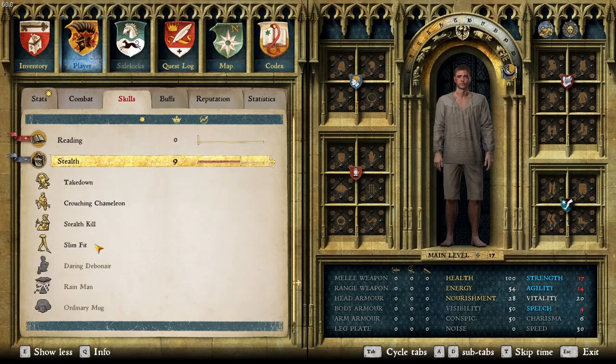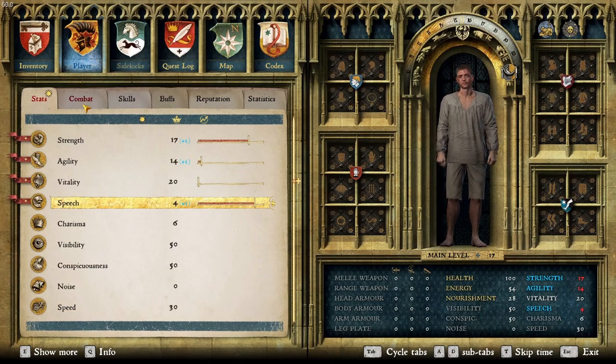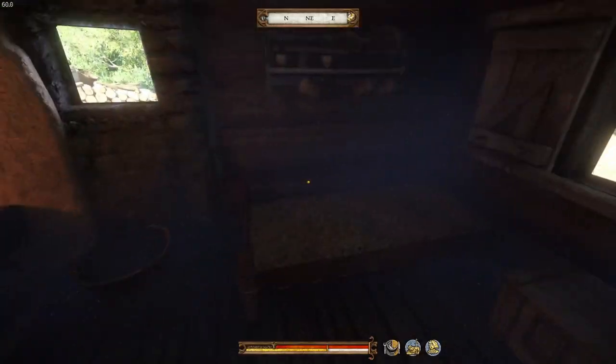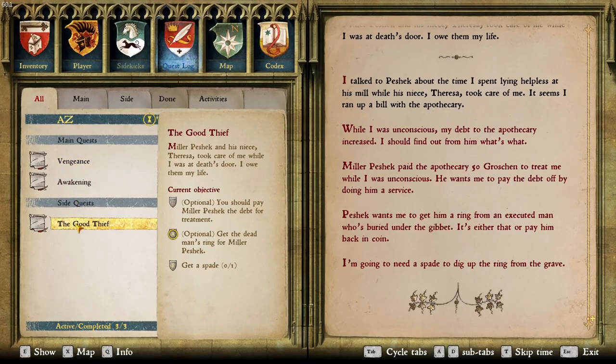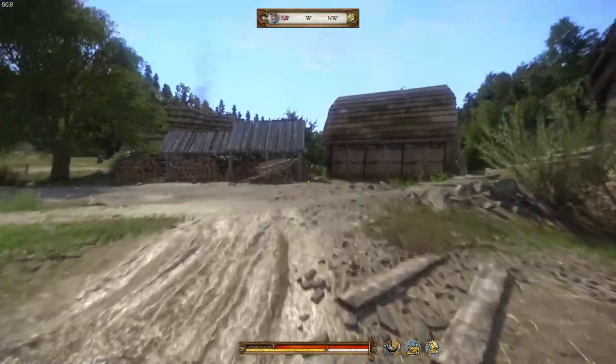Stealth: we've already got some important points there — that's all our skill points sorted. First things first, we're going to talk to Miller Peshek and get the quest from him so we can sell the gear we brought. We've got the quest 'The Good Thief' — we need to steal a ring. Let's grab the shovel.